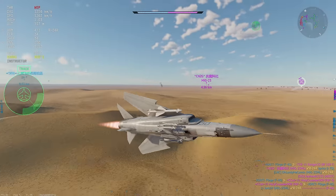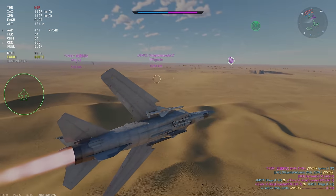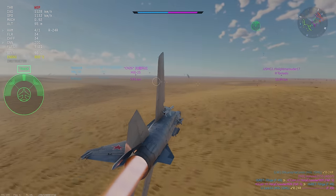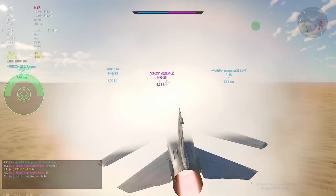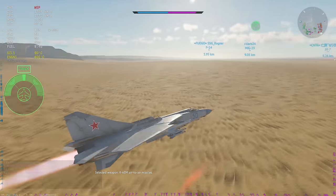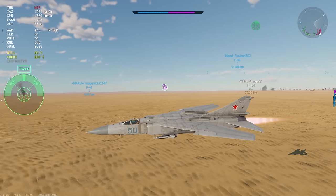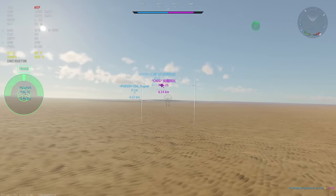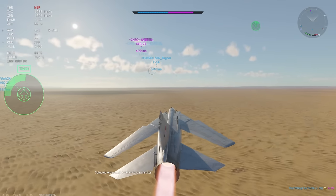Really, the main thing is that you just want to fly low. You do not get audio or visual launch warnings when AIM-7M and F Sparrows are fired at you — and that's going to be most of the radar missiles firing at you from F-4s and F-14s. So if you're not going to be warned, you're probably not going to be dodging them. But if you fly really low to the ground, they're just not going to hit you anyway because of how SAR missiles work in War Thunder.